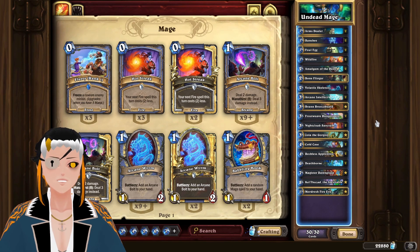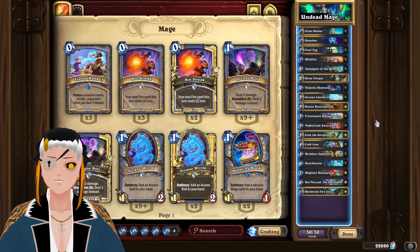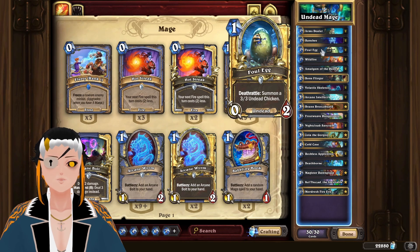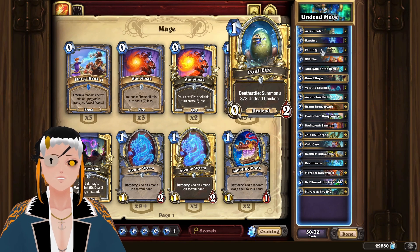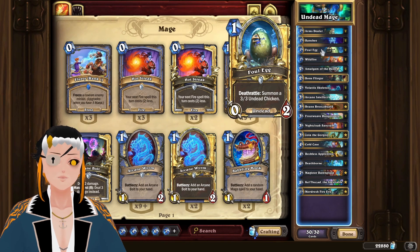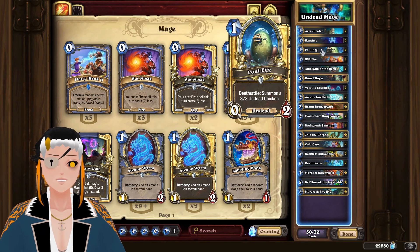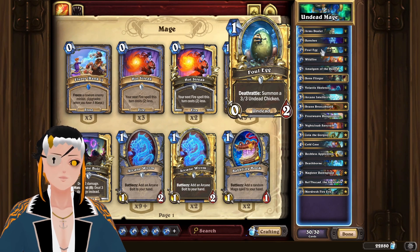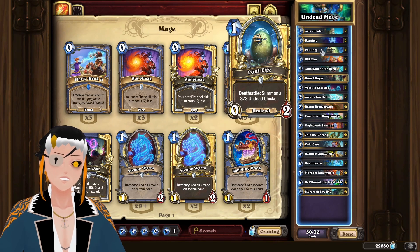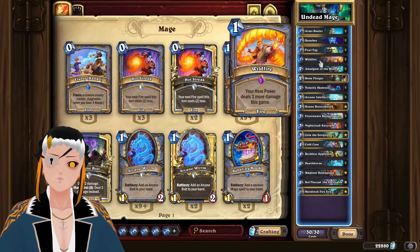Now time for the Mulligan Guide. You are going to be looking for any early game minion. This includes anything that costs three or lower that isn't named Brann Bronzebeard or Zola. While this might sound a little bit weird for Foul Egg and Banshee if you have no other undead minions in your open hand, Foul Egg can stick around on the board so you have an automatic target for Amalgam of the Deep, because most people will just leave it there. Or if you have a Wildfire, you can actually just ping your own Foul Egg, giving you a 3-3 instead if you really need to. Wildfire is also really good to keep in your open hand, as this will allow you to scale up your hero power damage.